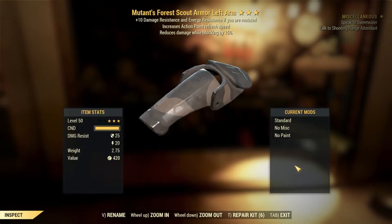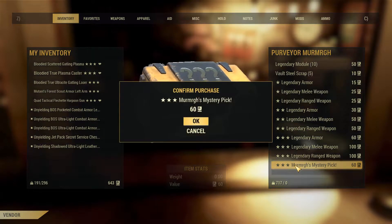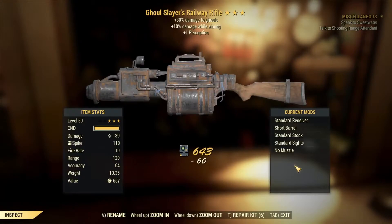Red Scout left arm with action speed — not the worst. Action speed is good I guess, Mutants is not the worst effect, but it's nothing good.